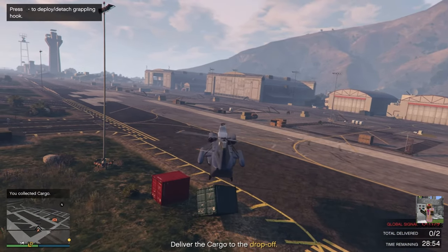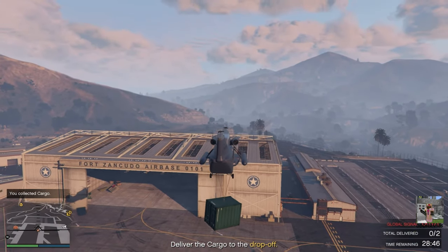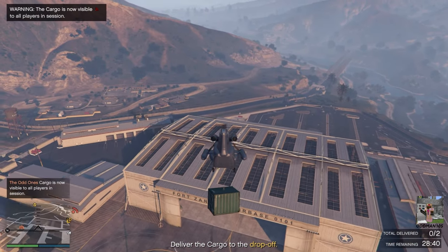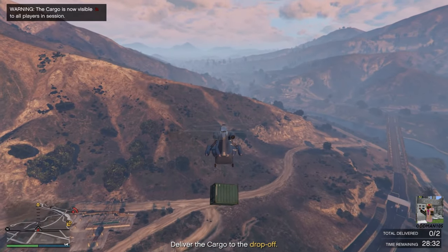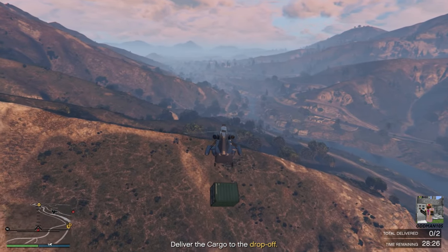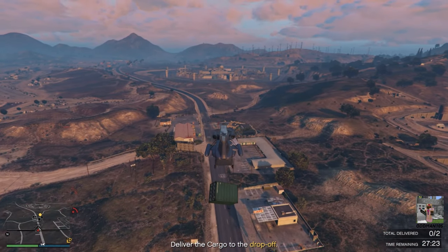Shouldn't be that difficult - I'm pretty sure we're going to get attacked along the way, but let's go through it anyway. This is my first ever sell mission from the Smuggler's Run DLC. Normally I don't manage my hangar business - I only have the hangar to store my aircraft. Looks like we're coming up on the truck now - it's stationary, so this should be fairly easy.